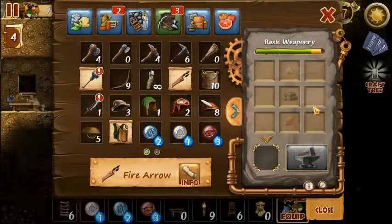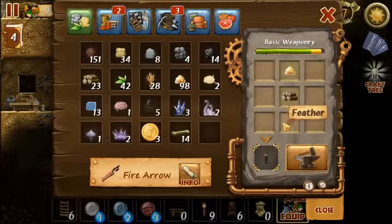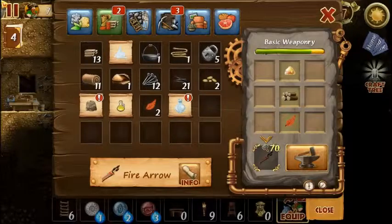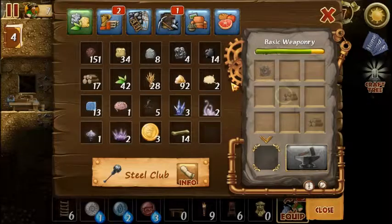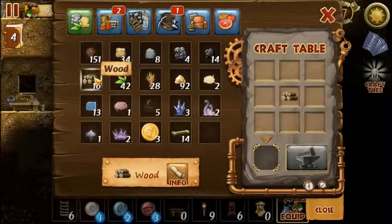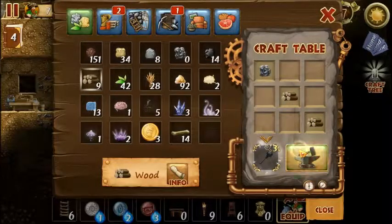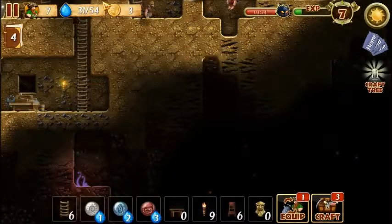As you can see, we do have infinite simple arrows, but fire arrows are finite. It's the amount that you make, and they are nice because they do more damage. So we will craft some of those. And in basic weaponry, there were also steel clubs, and we're going to make a couple of those too, because I do like having some melee. So we're set off to do that.